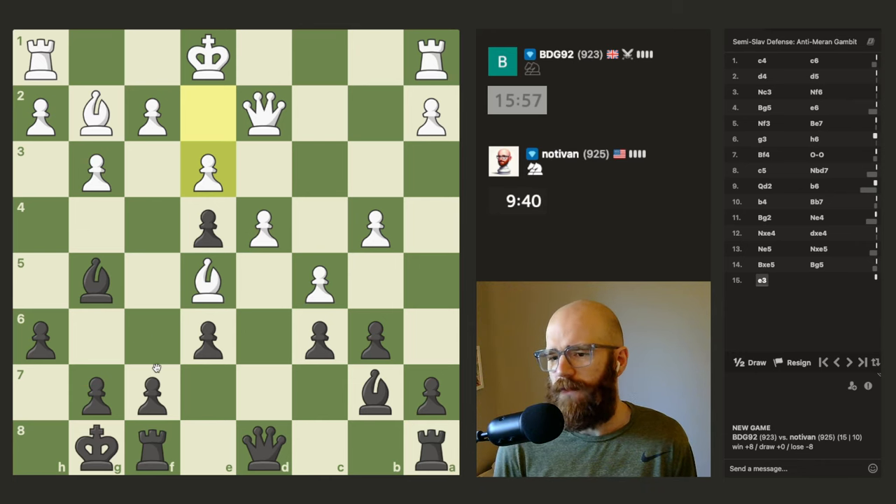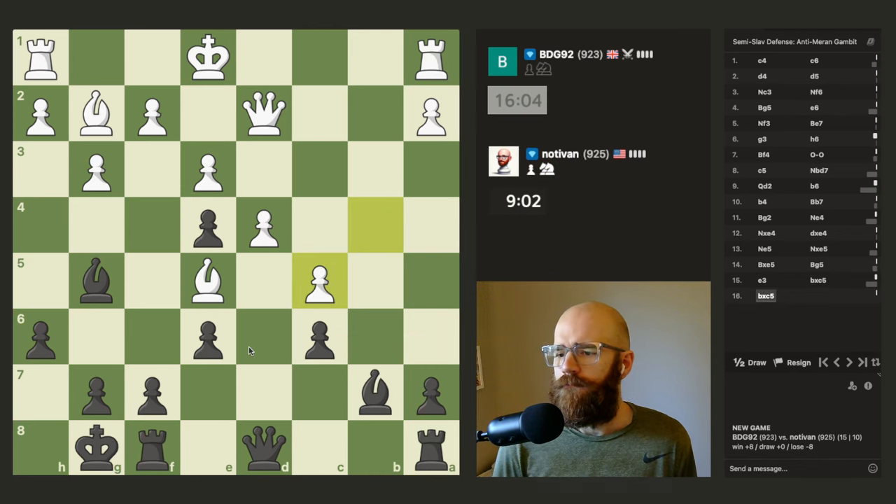Do I want to push the f-pawn? He could easily slide over here. Bishop f6, maybe. I don't know. I'm still thinking about bishop f6 — I think rook b8 is kind of an okay move here at this point.